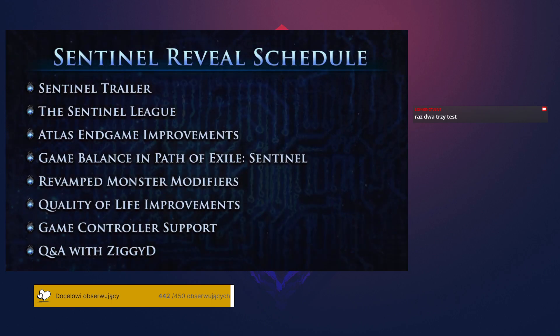Here's what you can expect from today's livestream. We'll start with the trailer for the Sentinel expansion, and then go through its content and features in detail, starting with how the new Sentinel Challenge League lets you control your level of risk and reward. We'll then move on to the improvements we have made to Path of Exile's endgame, and discuss modifications to the Atlas-wide Passive Tree and the introduction of 20 Atlas Keystone Passives.